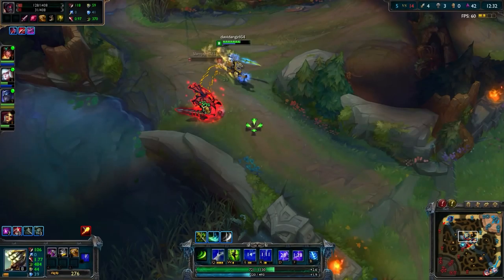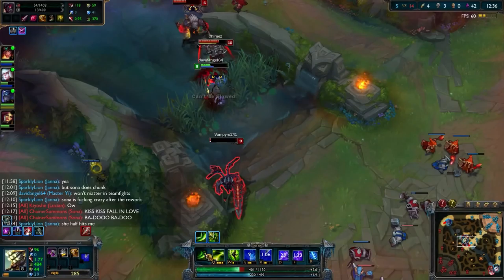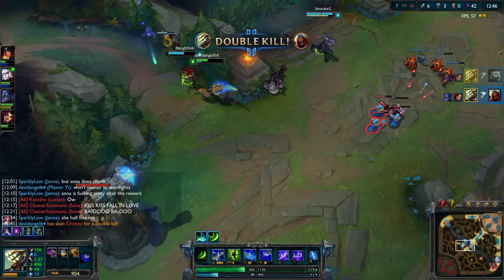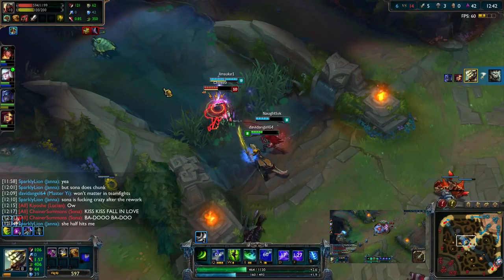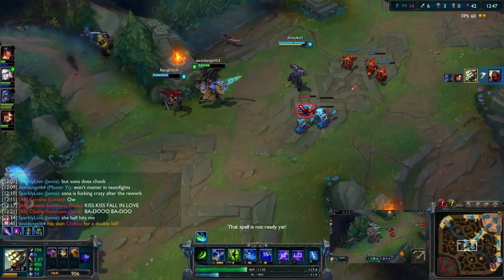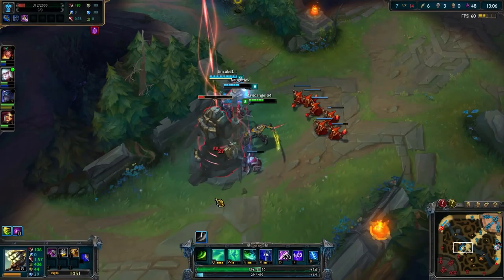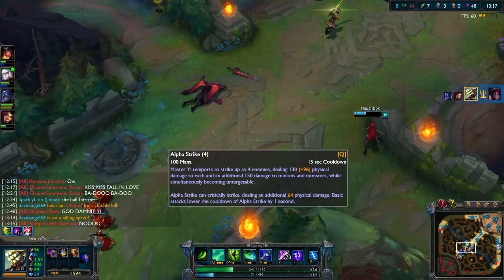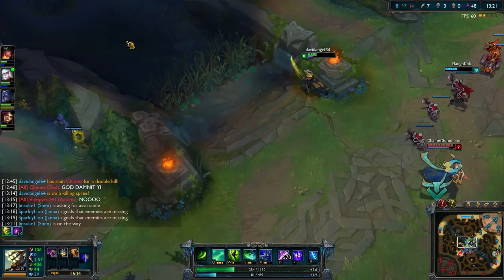I'm trying to go for a gank here. I place a ward and catch Zed trying to set up a counter-gank on me — he must have had a ward in that bush. Aatrox tries to get away, and Shen ults on me to provide support. Aatrox does get away, but I turn with an Alpha Strike on Rengar. Zed flashes over the wall, and I get him with an Alpha Strike. Watch as Zed jumps over — I Alpha Strike, and a teammate also flashes, which was a wasted Flash since he couldn't have known I was going to Alpha Strike. That was actually really cool.